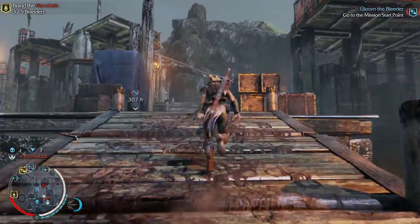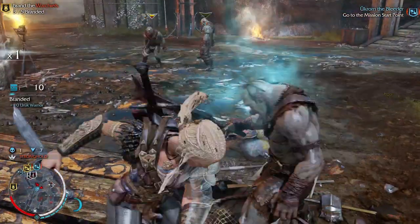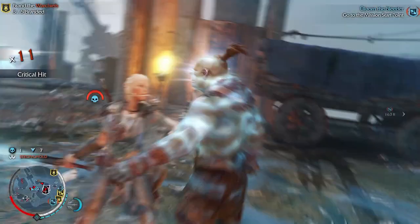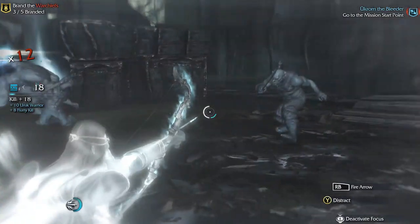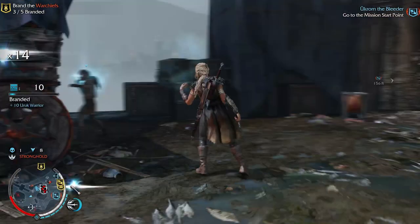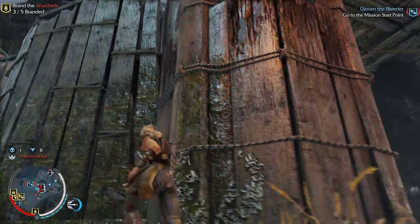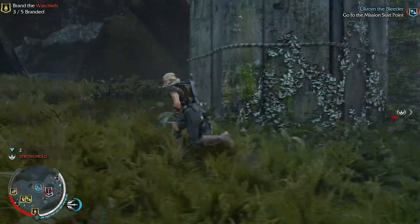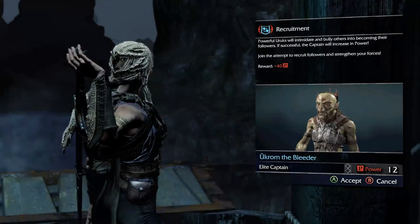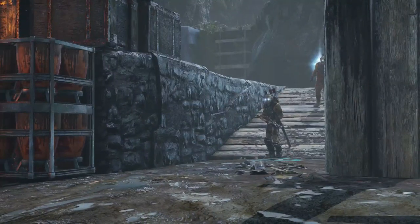I'm tempted to do shadow strike because it's really cool for killing people. I'll just brand you — why not — blow your head off, flame you with an arrow, drain you for some arrows, and brand you at the same time. Looks like it's on the tall tower. Found it! This has been very fun. We're gonna get Ukram the Bleeder and his bodyguards are coming into play.